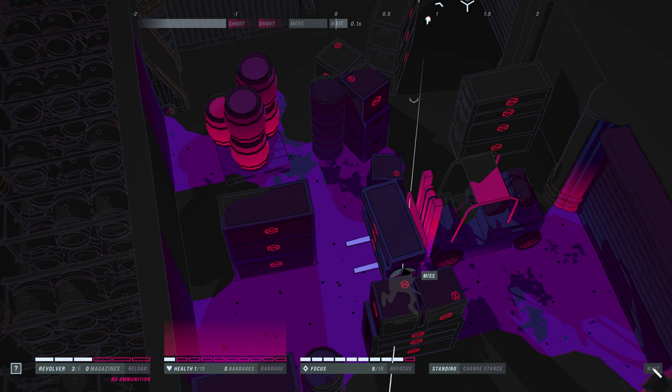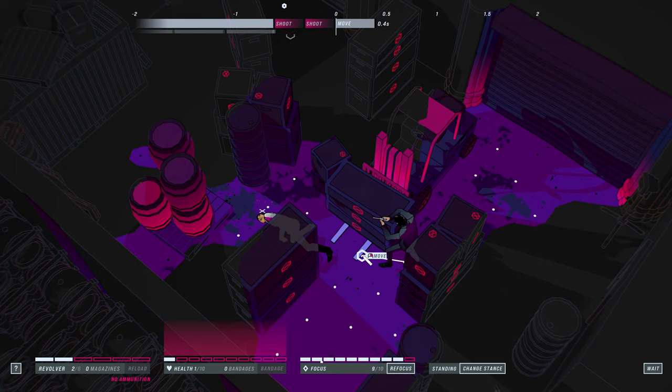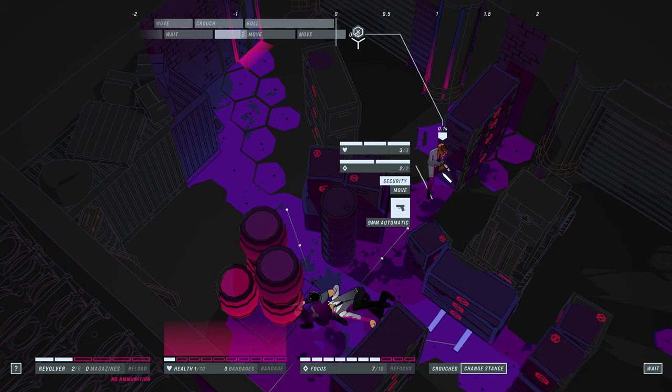First, you move node to node, or Hex to Hex in this case, in a turn-based manner to carefully massacre your way through numerous action set piece vignettes. Notice I used the word carefully, because a few wrong moves or careless shots will end Johnny's day pretty quickly, so you must learn to play like an actual assassin pro.